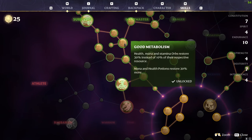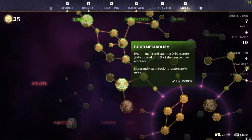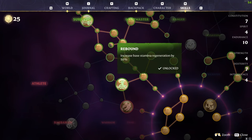We've then gone for Good Metabolism — health, mana, and stamina orbs restore 30% instead of 10%, and mana and health potions restore 20% more. This is generally helpful, but we wanted it to reach Sweet Tooth, where stamina regeneration from sweets is increased by 50%. Then we've gone for Rebound, which increases base stamina regeneration by 50% — absolutely fantastic.